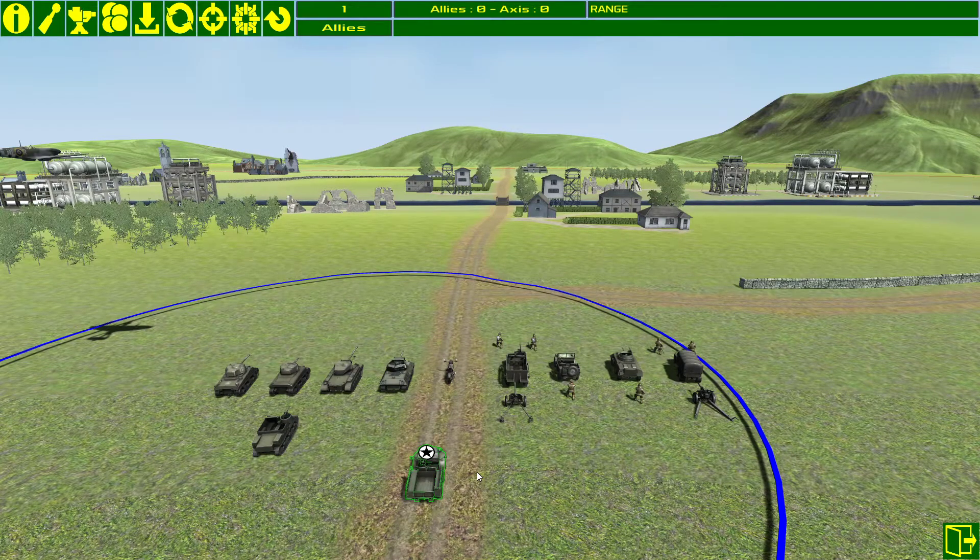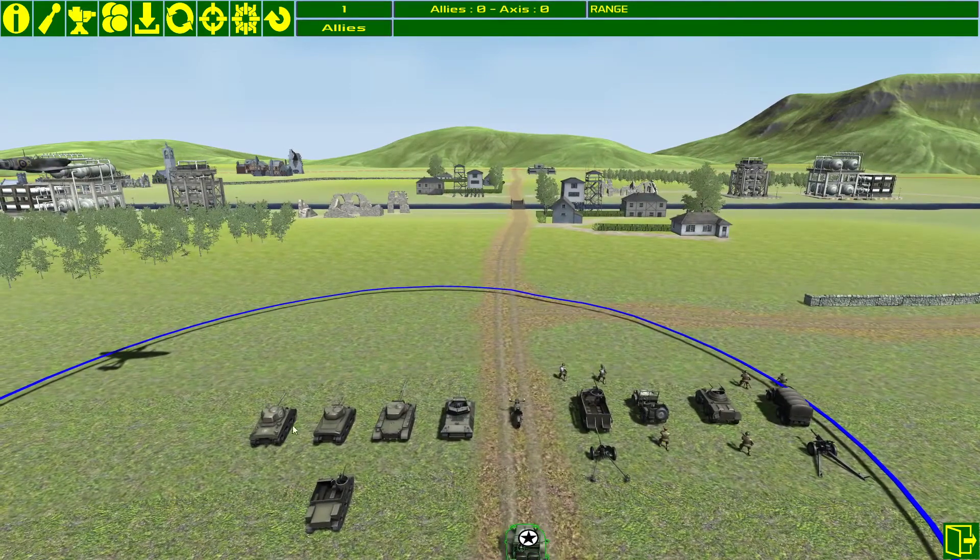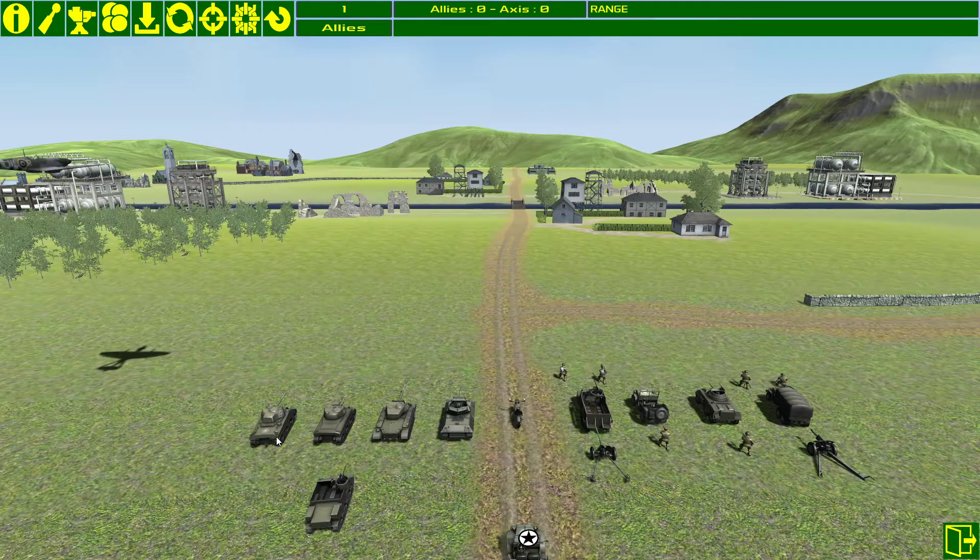Unlike other turn-based games, there are no hexes in this game. You can move wherever you like, constrained only by how far a unit can move in one action. If I left-click to select a unit and then left-click on the terrain, it will pathfind to wherever you click. A white marker shows you where the unit will stop — that's the movement used for this turn.